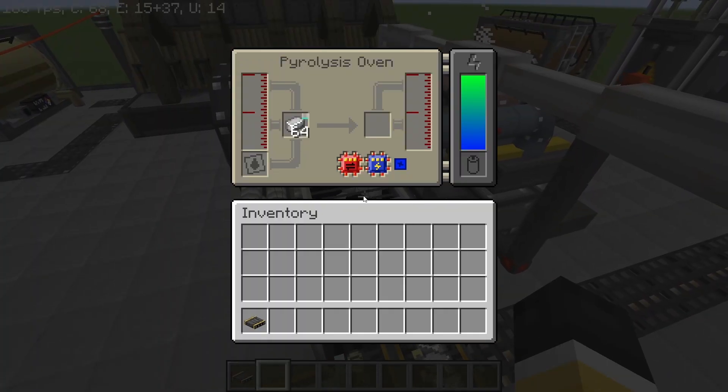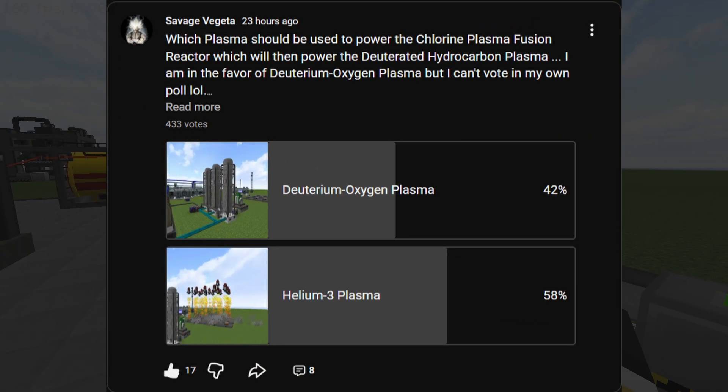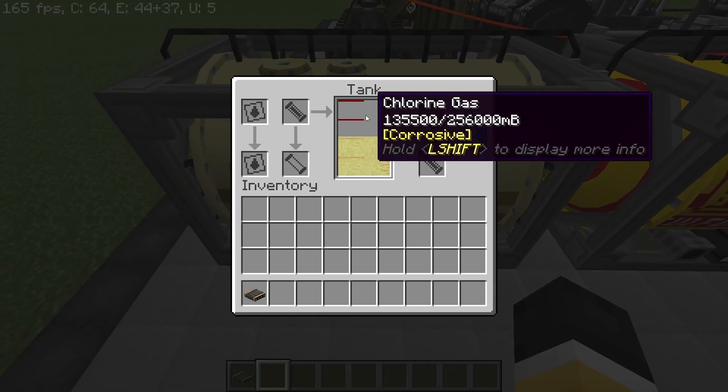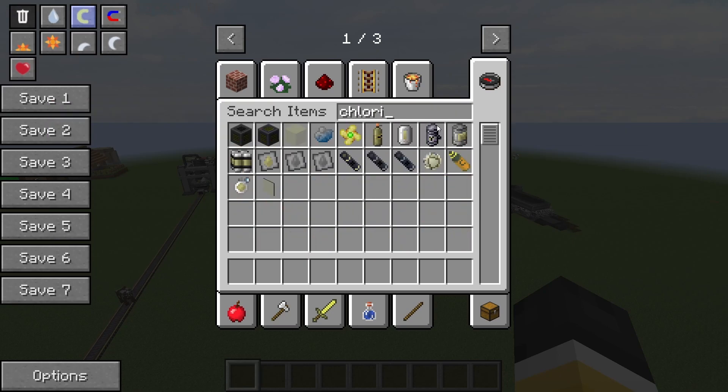This is going to focus a lot on the bedrock ore processing part, because for producing chlorine there are not a lot of ways you can go around it — it's a pain to produce. Also make sure to vote in the poll I made for the deuterium oxygen or the helium-3 plasma. Anyways, let's start by taking a look at chlorine so we can make it.